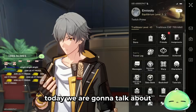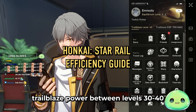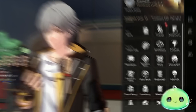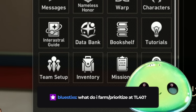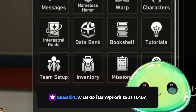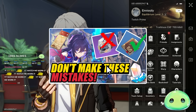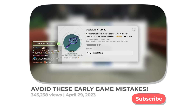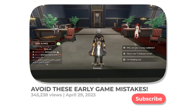Hello trailblazers, today we're going to talk about efficiency — where you should be spending your trailblaze power between level 30 to 40 and 40 to 50. A lot of you guys have already been getting to level 40 and you've been asking me consistently what you should be farming and prioritizing. We did upload a video talking about what to prioritize from level 1 to 30, so if you're new to Honkai Star Rail I'd highly suggest taking a look at that.